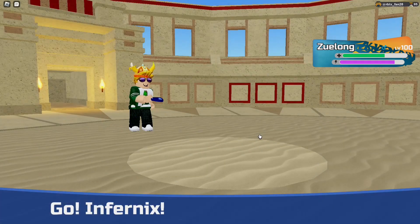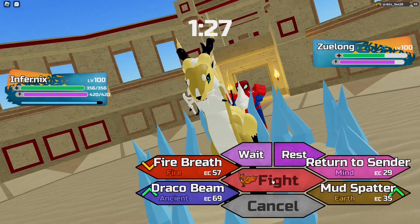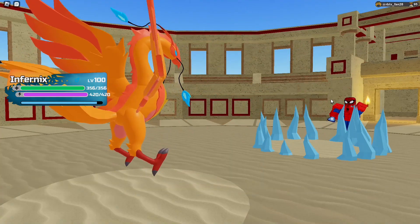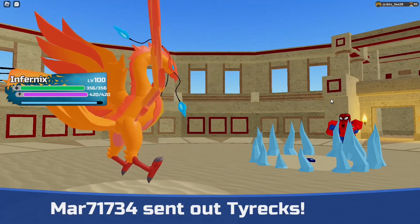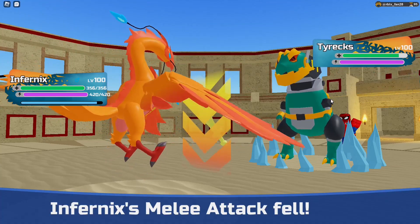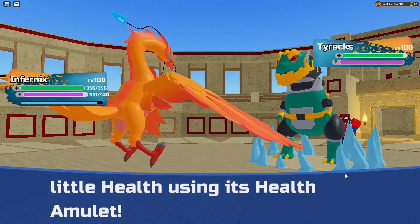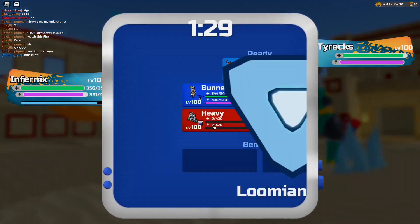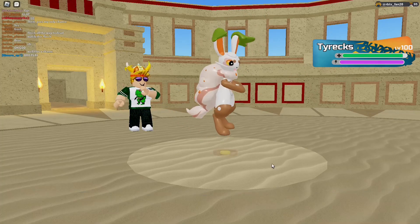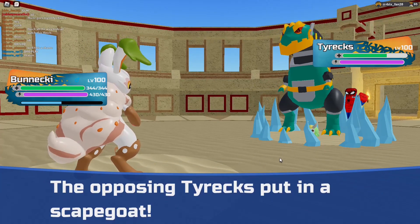I'll go into Infernix now and go for — do I just Draco Beam or RTS? I'll RTS. No! He knows what I was doing! I should have gone Fire Breath. I get a little damage on the Tyrex though. It doesn't matter when it gets a free Scapegoat up. Bonecki is good at taking care of Tyrex as long as it doesn't get too many plus ones. There's a Scapegoat, which sucks. I just hope Quicksand is enough damage to get past it. Thank you! Okay that's good. Steelcrusher — didn't do that much.